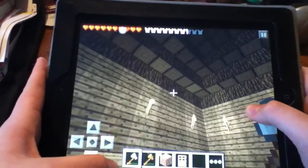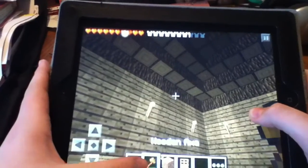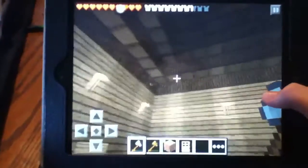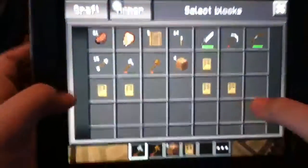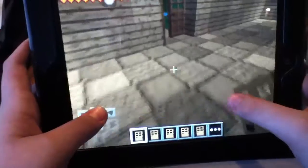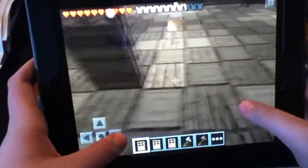Down here you see that I have a stone axe and a wood axe. It doesn't matter what type of axe you have. But when you're over here, you get your doors. Click on all of them so you can easily set them down.